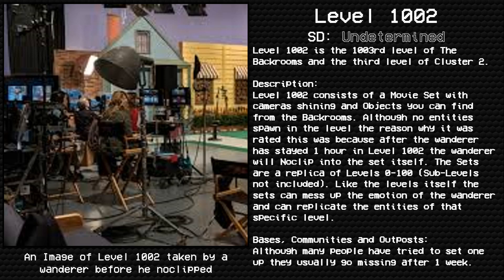Description. Level 1002 consists of a movie set with cameras shining and objects you can find from the Backrooms. Although no entities spawn in the level, the reason why it was rated this way is because after the Wanderer has stayed 1 hour in Level 1002, the Wanderer will noclip into the set itself. The sets are a replica of Level 0 to 100, sub-levels not included. Like the levels themselves, the sets can mess up the emotion of the Wanderer and can replicate the entities of that specific level.